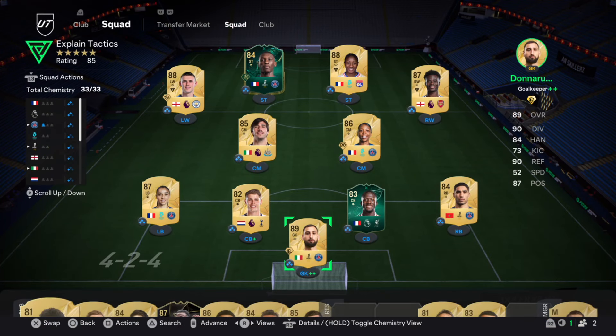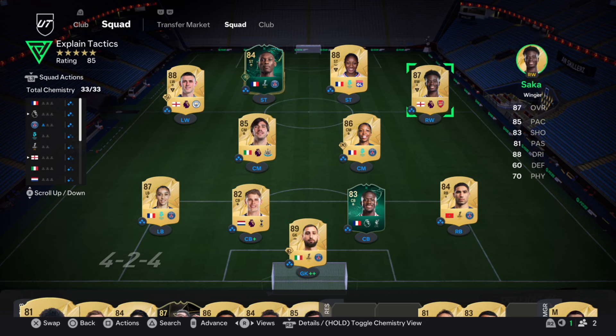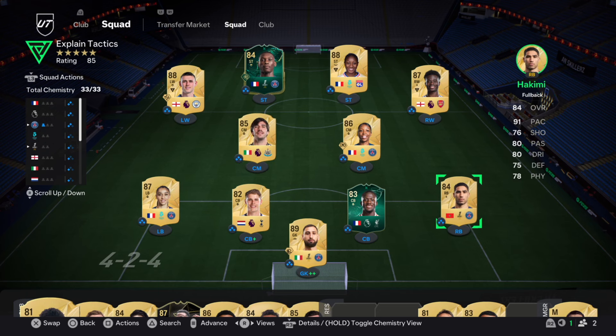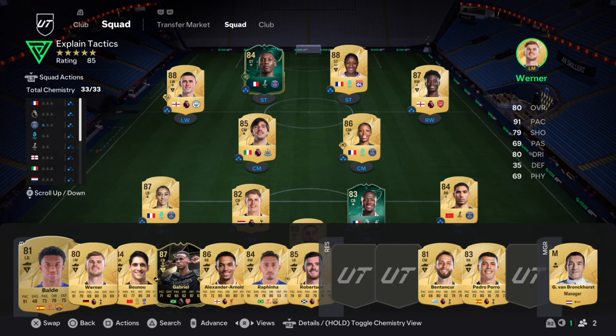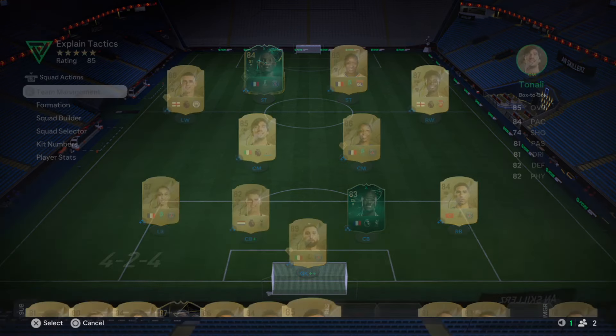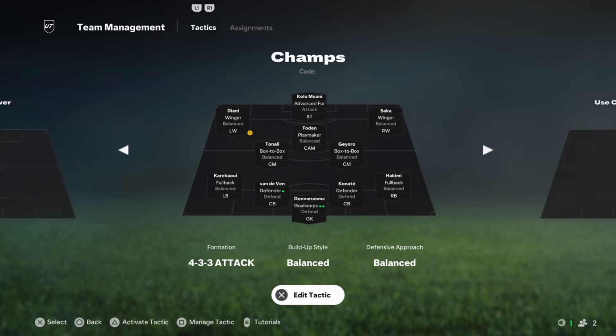In FC 25, achieving rank 1 in Foot Champs requires mastering a system that blends fluid attacking play with solid defensive structure. The 4-3-3-4 formation, with its balanced wingers, advanced forward striker, and box-to-box midfielders, is a go-to meta tactic. When paired with FCIQ, the new AI-driven movement system, this formation becomes even more powerful.